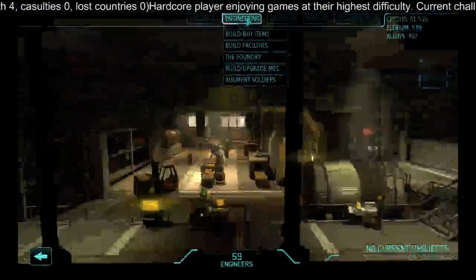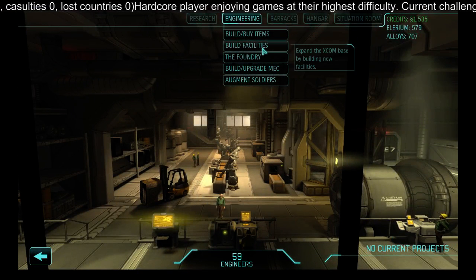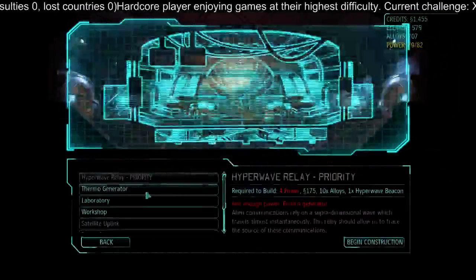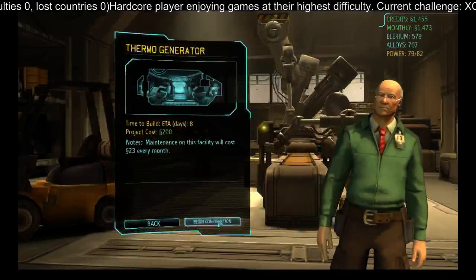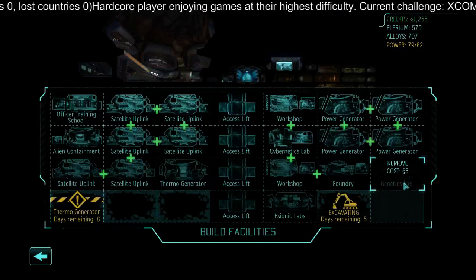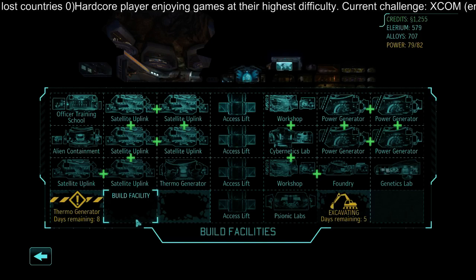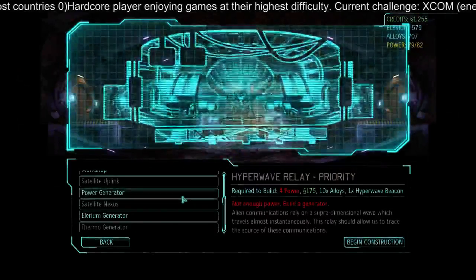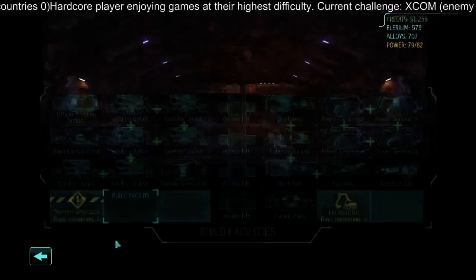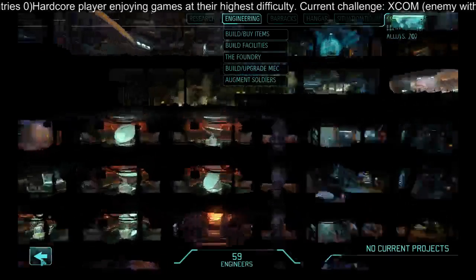First things first, we probably want another generator to get enough energy going. I'm thinking about using the remainder down here since the genetic labs count as a laboratory — just get two laboratories — which still leaves space for the hyperwave beacon. The hyperwave relay — that's what I mean — we'll build it just down here. Map layout is pretty much okay.